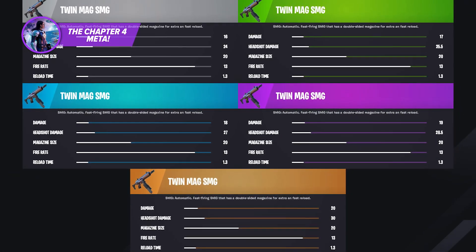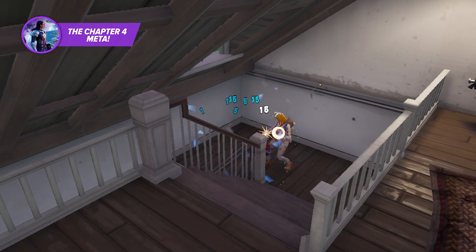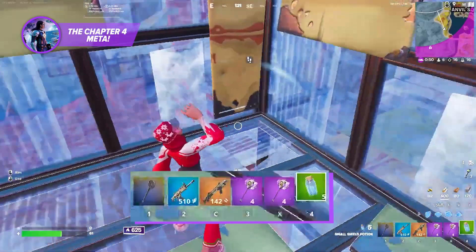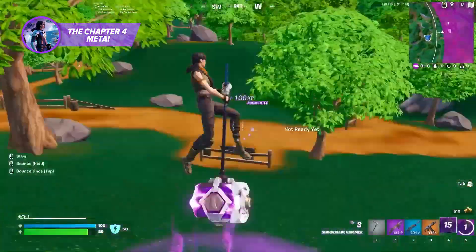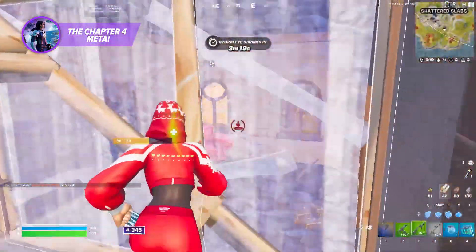Since the SMGs are honestly pretty balanced this season, we wouldn't recommend using one each game unless your tracking aim is on point. These SMGs will definitely shred through opponents with some solid aim, but it won't work so well if your shots are all over the place. That's why we're suggesting to run a shotgun AR loadout for chapter 4. Unless you're a player who insists on running the red eye, in which case you'd need an SMG, you're simply taking away a slot for the shockwave hammer or extra heals.